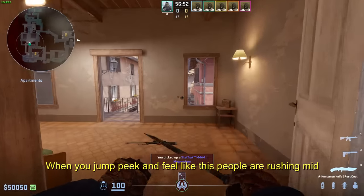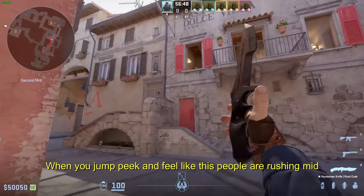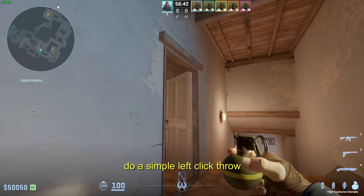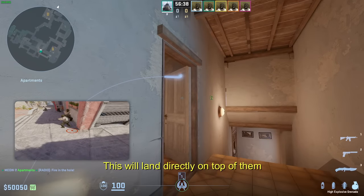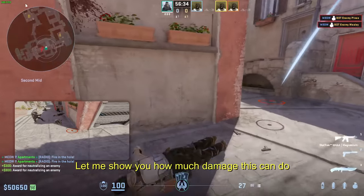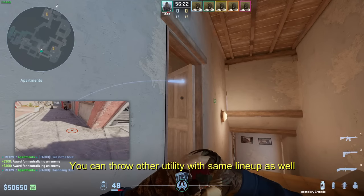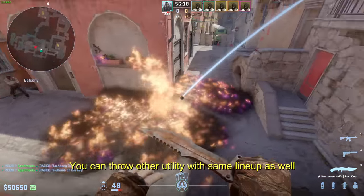When you jump fake, people will feel like others are rushing mid. They might be holding this angle. Make sure the window glass is broken, otherwise this lineup doesn't work. Do a simple left click throw and this will land directly on top of them. You can throw other utility with the same lineup as well — very powerful utility set to stop this mid push.